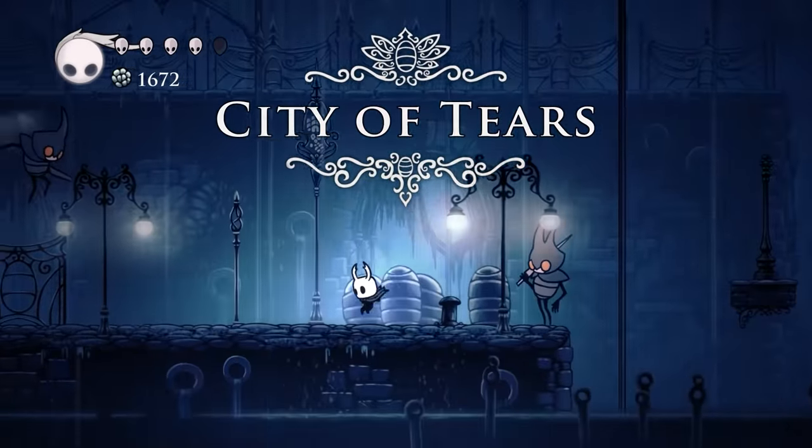This probably refers to how the fungal wastes used to be much bigger early on in development, encompassing the fungal wastes, Greenpath, Queen's Garden, and Fog Canyon. Over time, Team Cherry broke up the area into more segmented and distinct regions.